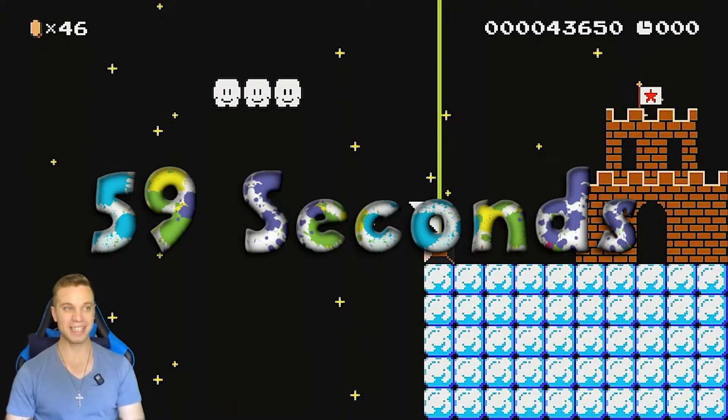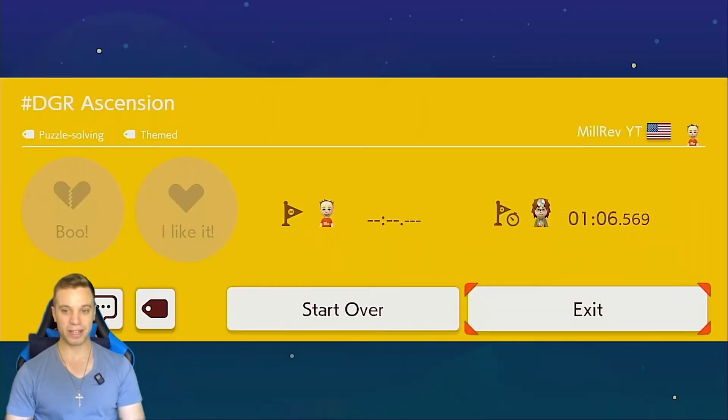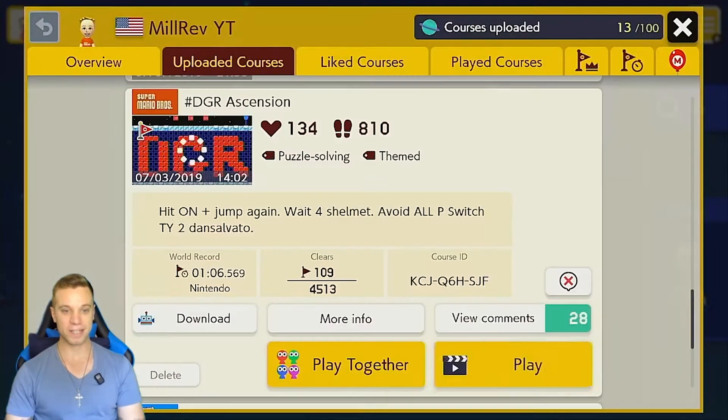That is crazy. That definitely was very quick. Obviously it's not going to show up there, but you guys know 500 minus 441 is 59 seconds. So I hope you guys liked that course and you got to see the cheese. I do have a video up on beating this the normal way, so you guys can check that one out for yourself. That is DGR Ascension, and you just saw how you can take the world record — so go for it.